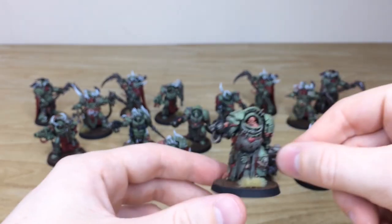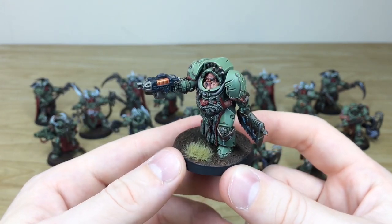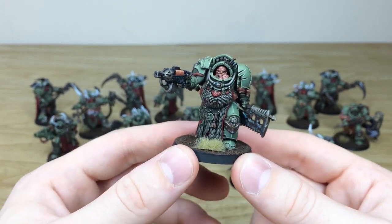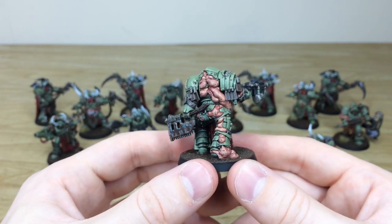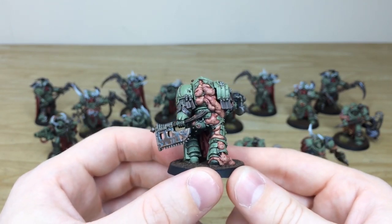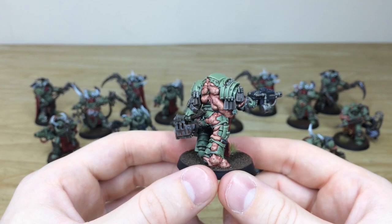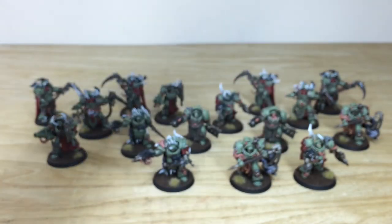Let's have a look at one of the chaps with a combi-plasma — he's got a massive belly there covered in chainmail. You've got that lovely orange plasma glow just to complement the green. Moving around you can see all the flesh work, with the purples and reds all glazed on it just to add that subtle hue of interest to the flesh.